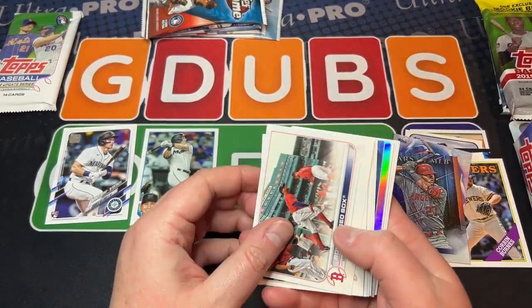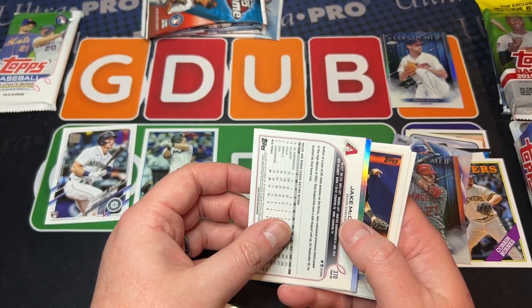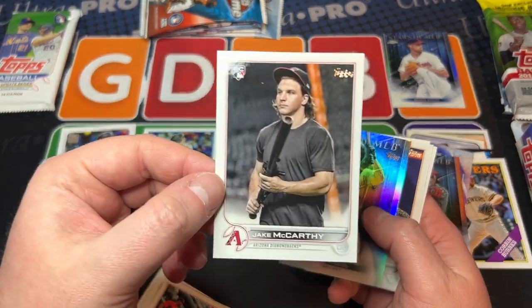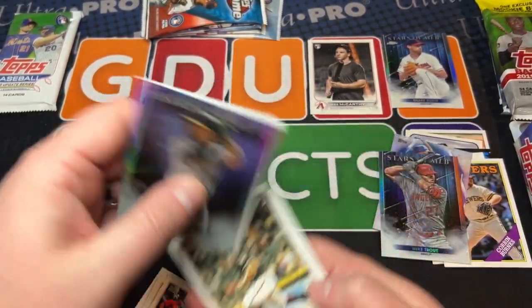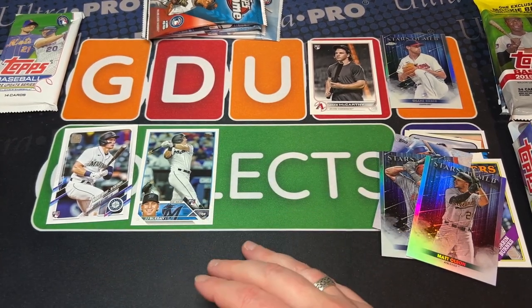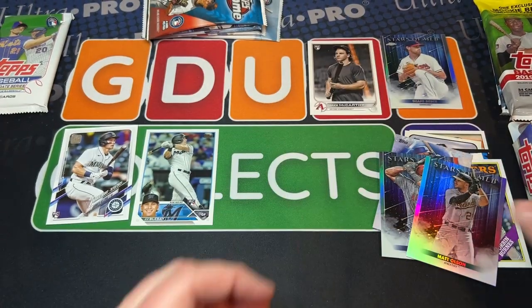Your best bet is to buy them from retail because you get the retail packs, and I'm pretty sure there's one in each one. Shane Bieber. Topps Chrome — we get a backwards McCarthy, and I believe that's his rookie. Oh, it's a short print rookie — a short print of Jake McCarthy! Looks like a football helmet right there. Not bad for a series two blaster box. So that was a short print out of a blaster box — not too shabby.